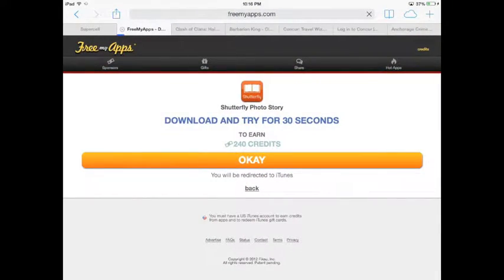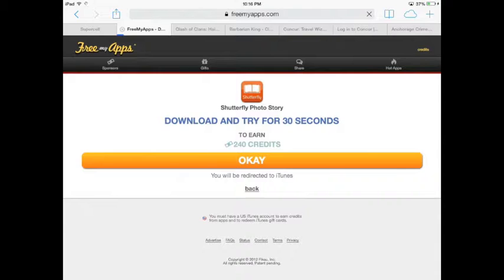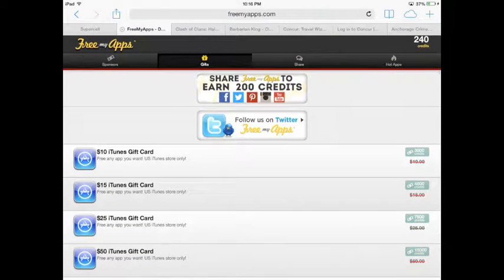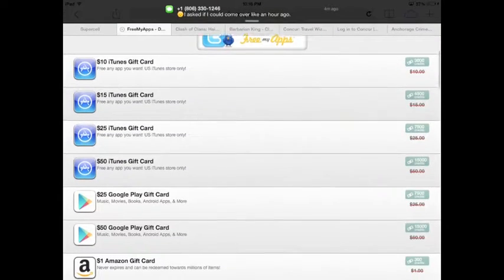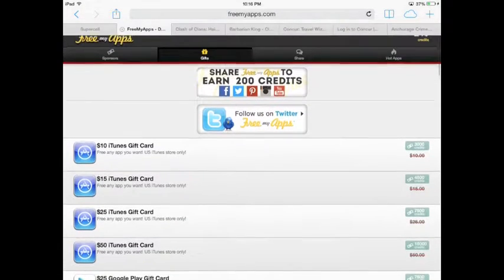Just note: you try any app, you download it, try it for 30 seconds, and that gets you some awesome points. But the real point getter — and remember, points translate into iTunes gift cards which translate into gems — the real gem getter here is referrals.